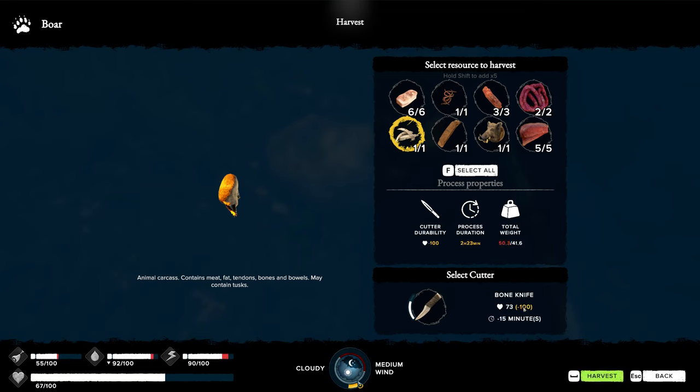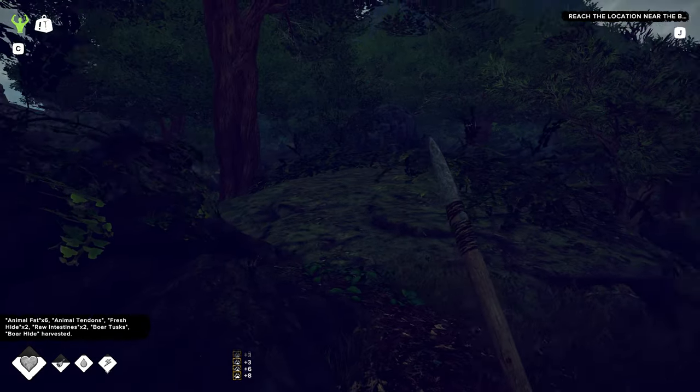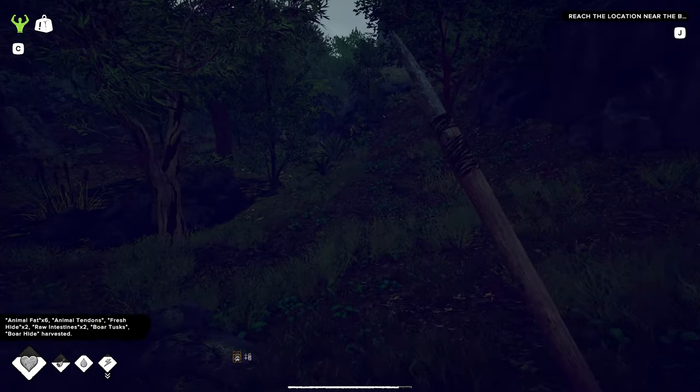What is all this — 100? We can't even do it all with this knife. I want the animal fat for sure. All right, I'm going to harvest as much as I can, run back to base, drop it off, repair the knife again, come back and get the rest. Going to grab it all — might as well. We spent the time to take it out, might as well grab everything from it.